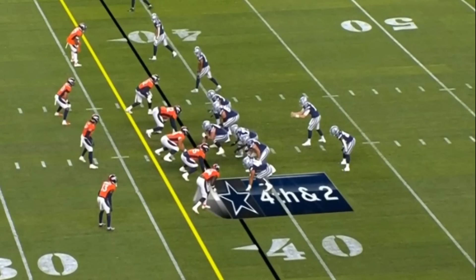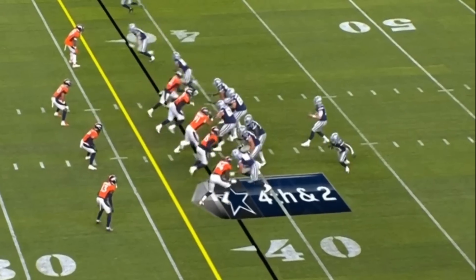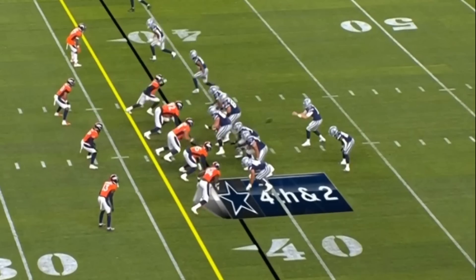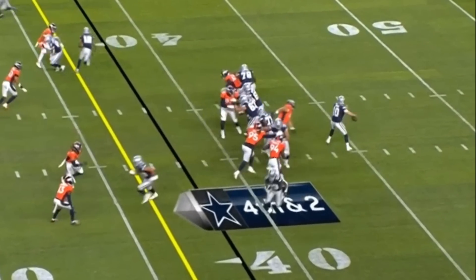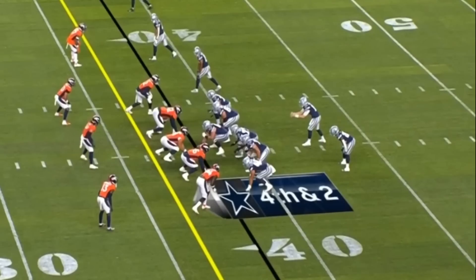The final mistake Smith made was on the fourth and two where the quarterback threw an interception. The quarterback gets pressured because the left tackle, center, right guard, and right tackle all slide to their right while Smith slides to his left. Not sure where the miscommunication happened, but because Smith slid to his left, it opened up a lane between the center and left guard. The defensive tackle goes unblocked, smacks the quarterback, and the quarterback throws an interception. This is great teach tape — Smith has to know the slide protection call and understand the jargon.